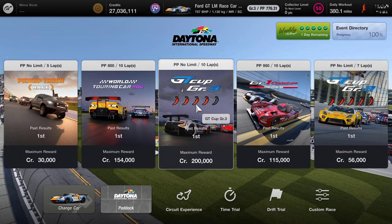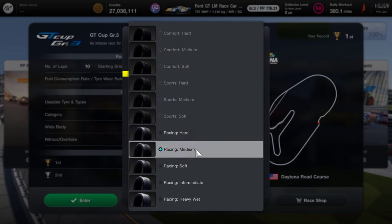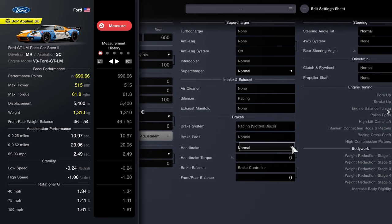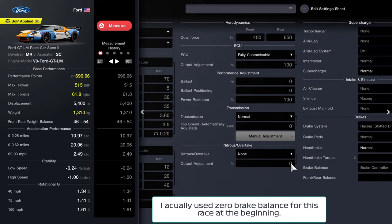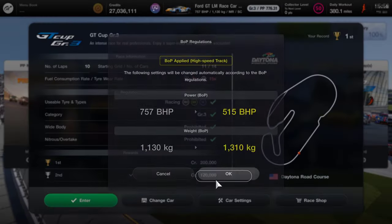The GT Cup GR3 — we used to be able to change the settings and also use different tyres. Now you've got to use the racing hard tyres and tuning has been prohibited. So I'm using the Ford GT LM Race Car Spec 2. I can't change anything other than the front/rear brake balance, which I'm putting to 2 for the moment. That's why I'm revisiting this one, because my previous video is now not applicable.